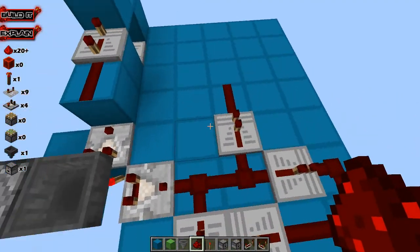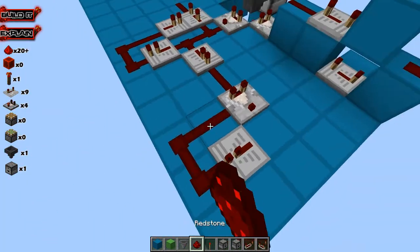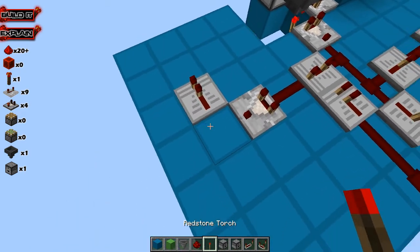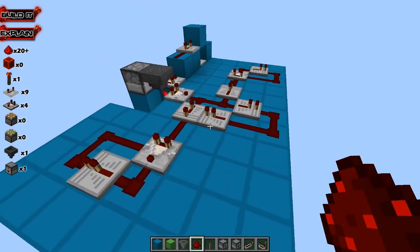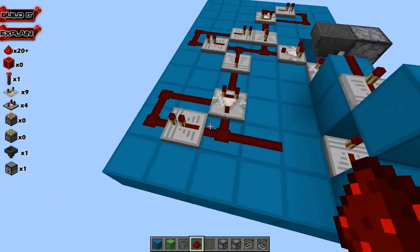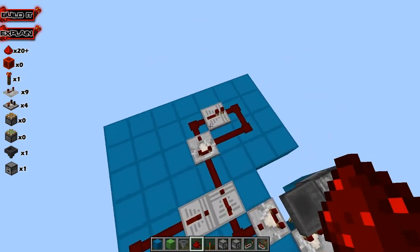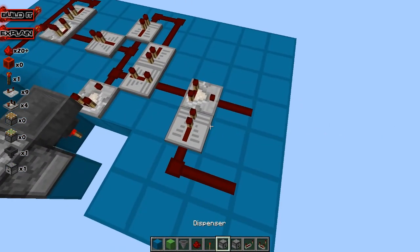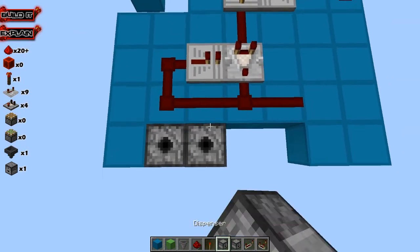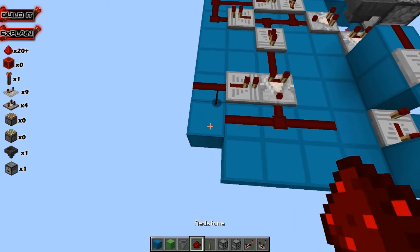We're going to make little clocks here — a comparator with redstone going into it, so that's a little clock. Then we're going to have the same thing over here, a little clock going around here. Place the redstone going around like that, so we have 2 little clocks to handle the dispensing. We want this one to be right there and this one to be right there as well. Then we can put our dispensers that are going to dispense our fireworks, right like so, and right like so here also.